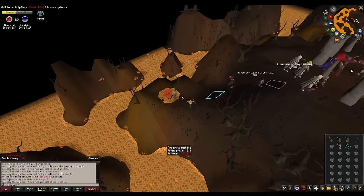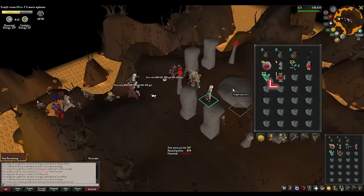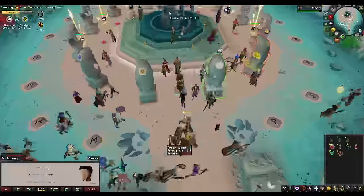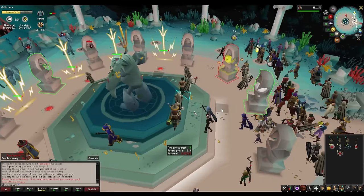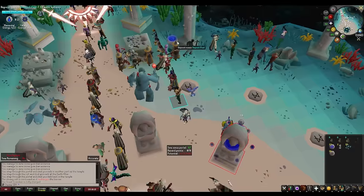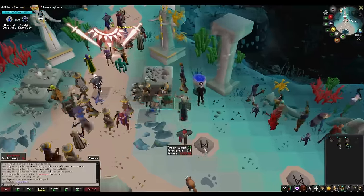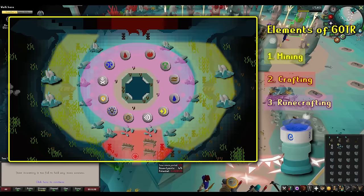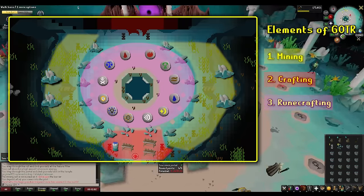The last notes on the runecrafting element are talismans and the deposit box. While runecrafting, you have a chance to loot a talisman corresponding to the altar you're at. This talisman can be used to later enter that altar regardless of whether it's open or not — a nice-to-have. I typically drop these unless it corresponds to an overpowered altar. The deposit box is just that — a place where you can deposit runes and have more inventory space for more essence. Over one full game, you can expect to process around 10 to 15 more guardian stones if you deposit runes as you get them, so it's absolutely worth it.